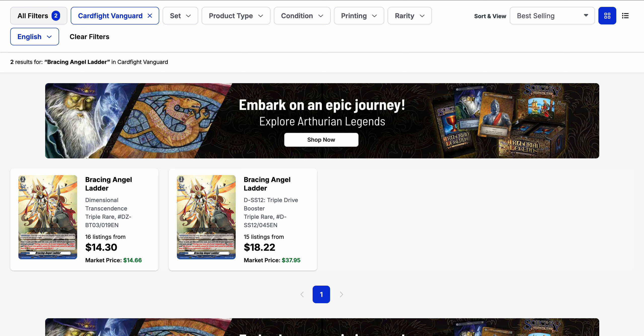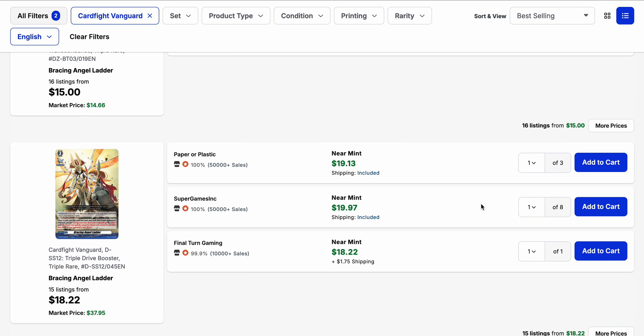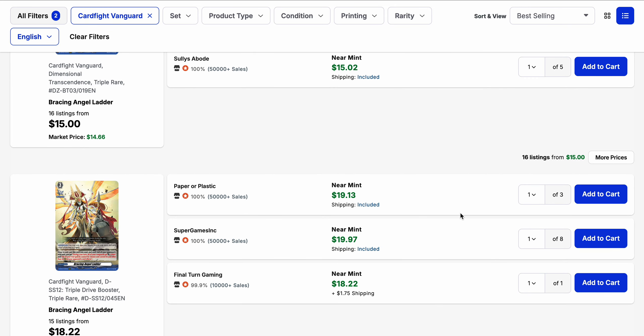Bracing Angel Ladder has been seeing an increase in price on the triple rare from Divine set 3, but a massive decrease in price on the triple drive booster variant, so now they're starting to align closer to $15. The base price for the set 3 version is $14.30, whereas the triple drive booster now has a base price of $18.22. It looks consolidated in the first three listings at $20, so we'll see whether the set 3 version stays at $15 or shoots up to $20 to match the original.